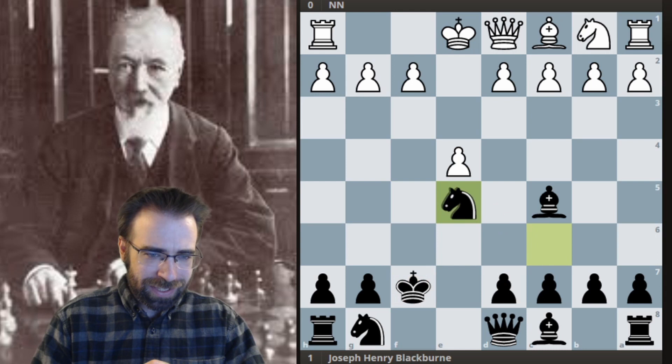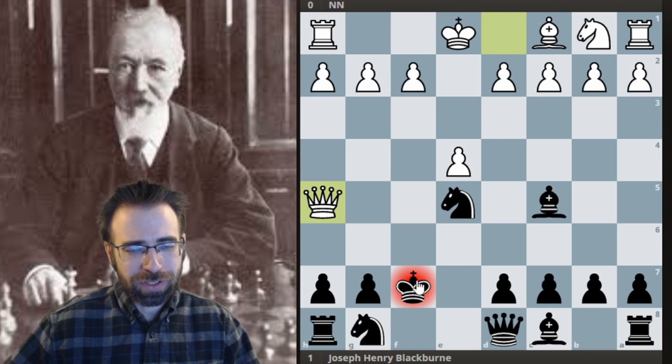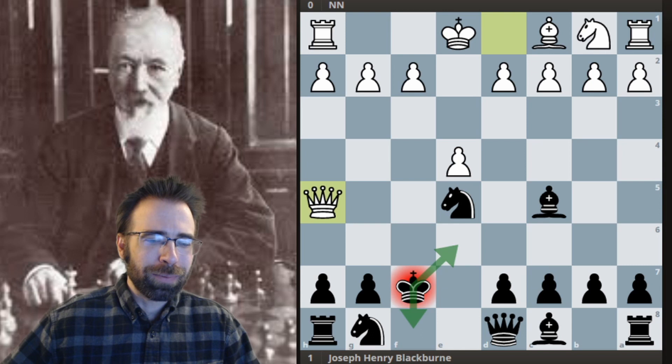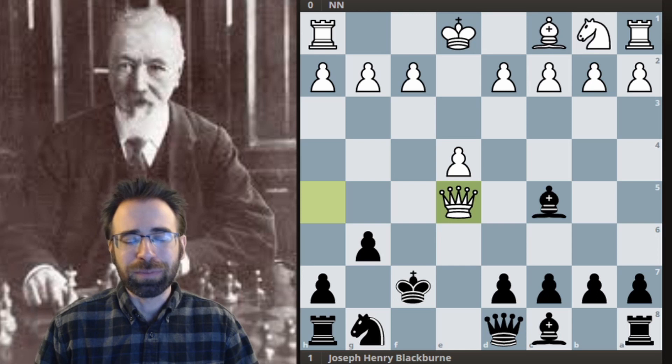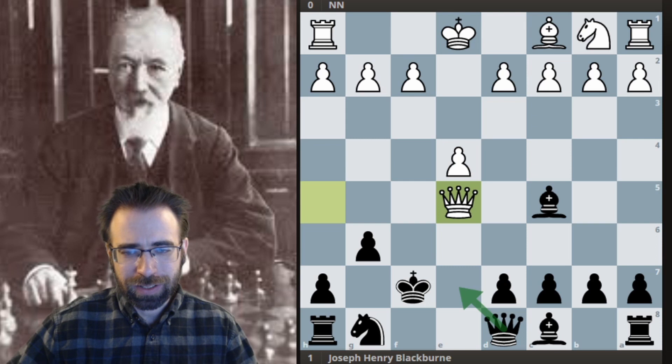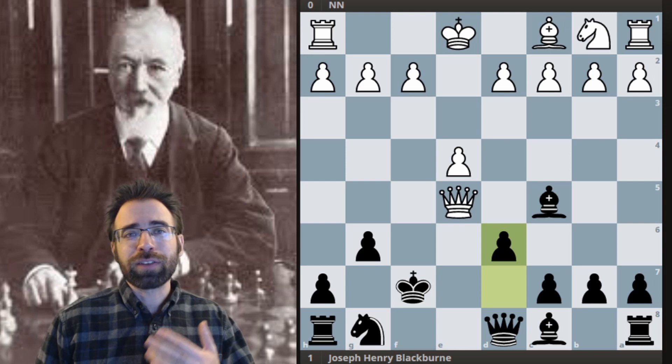In the game, Black took back, and White's amazing point is Knight takes E5. After they take, White very quickly brings in the Queen with check. Blackburn has the black pieces here and has to find a move. The two main theoretical moves are these king moves, but he plays a very interesting move: pawn to G6, offering the Knight again — not trying to be too greedy. He actually annotated quite a lot of his own games, and a lot of them are pretty funny and pretty clever.